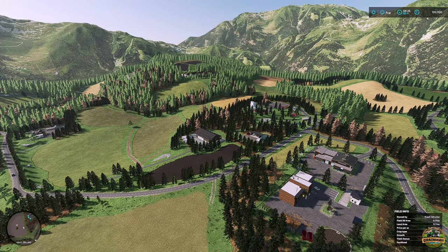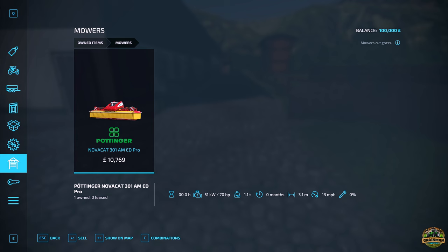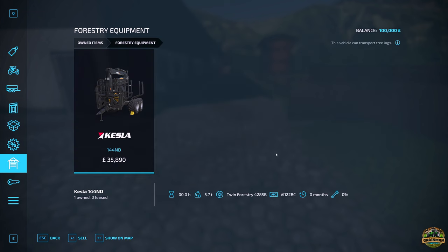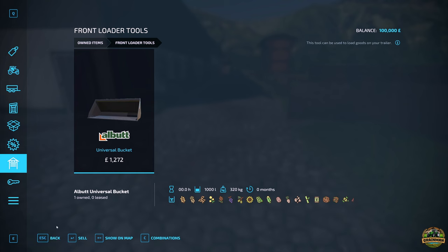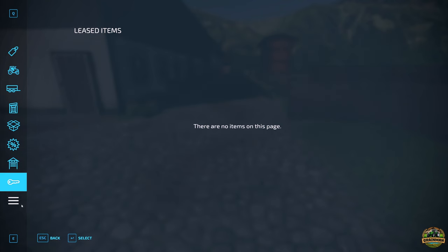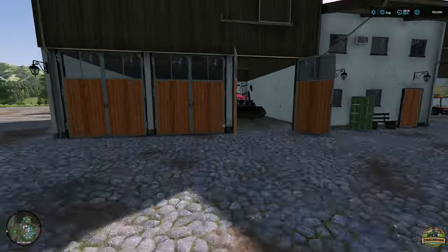Let's get our feet firmly back on the ground and have a quick look at our starting fields and equipment. We start with a small tractor from Widner, a medium Massey Ferguson, DK-115 trailer, Amazonie cultivator, power harrow, cedar, holiday sprayer, fertilizer spreader, tank, front rake from Pottinger, tedder from Pottinger, windrow from Pottinger, a forest wagon from Pottinger, Kelsa forestry equipment, front loader, and a front load bucket. Nothing revolutionary but all pretty nice bits of kit - no leased items and no map-specific equipment either.